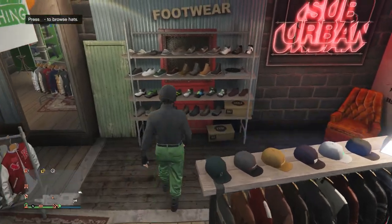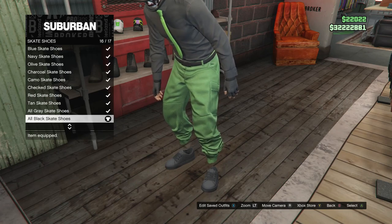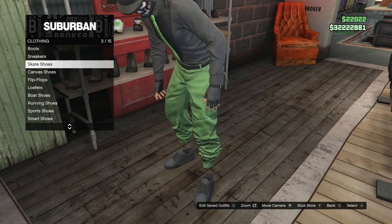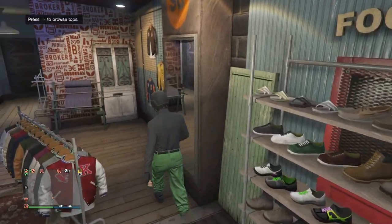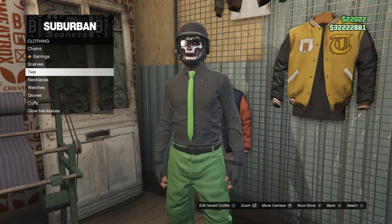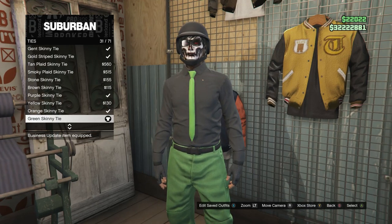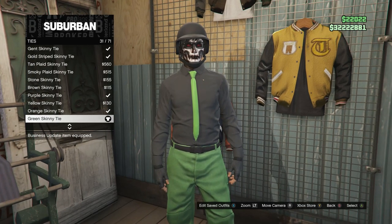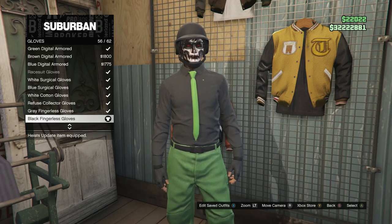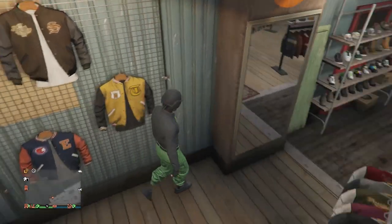When you get to the shoes, scroll down to skate shoes on slot 3, click on skate shoes, and equip the all black skate shoes, which are on slot 16. After equipping them, back out of the shoes and head over to the accessories. Scroll down to ties, click on ties, and equip the green skinny tie, which is on slot 31. Once you have the tie, back out of ties, scroll down to gloves, click on gloves, and equip the black fingerless gloves, which are on slot 56. Once you've equipped those gloves, back out of the accessories.